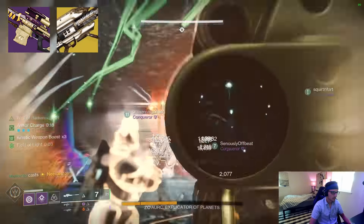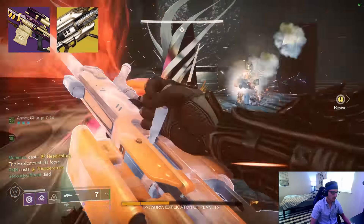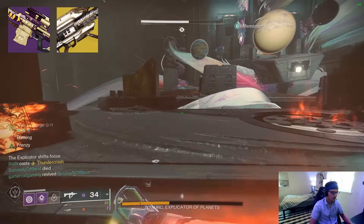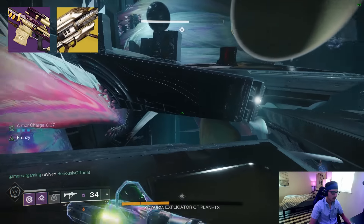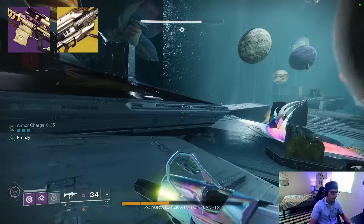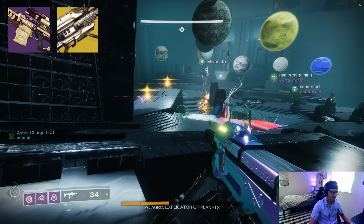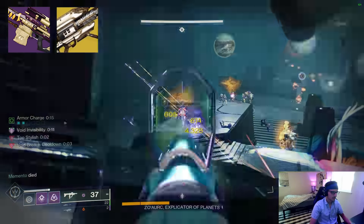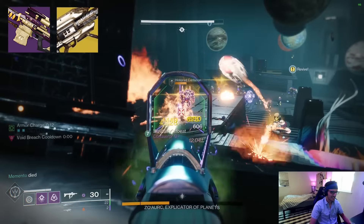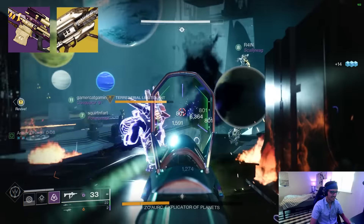A downside of this — and this applies to Legendary Rockets too — is you don't need to land crits with a Rocket, but you very much need to land crits with Supremacy. Because of this, the situations where you would do both can seem rare. Another downside is you'll run out of Supremacy ammo after having only shot 3 Gjallarhorn rockets or so, so you're going to go back to just dumping Gjallarhorn for the rest of the damage phase after 2 rotations, unless you change your rotation — for example, shooting 2 Gjallarhorn shots every time you have it out.